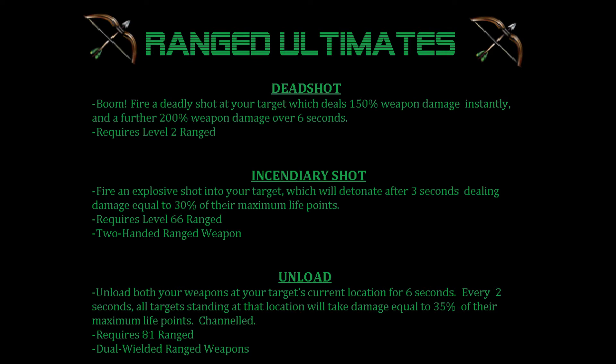Unload: unload both of your weapons at your target's current location for 6 seconds. Every 2 seconds, all targets standing at that location will take damage equal to 35% of their maximum life points. It's channeled. Requires 81 ranged and dual wielded ranged weapons.